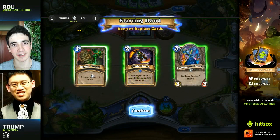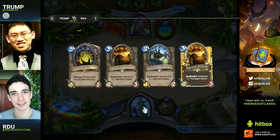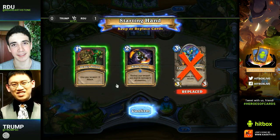We're hopping into our second game of the series between Trump and RDU, and Trump's going to go with his Miracle Rogue. I always love to see Miracle Rogue played — it's always interesting. He decides to mulligan his whole hand, and I think it's the correct choice because you do want to go for those Auctioneer and Drakes. Faerie Dragon is really useless because you're not taking any damage until later stages in the game.